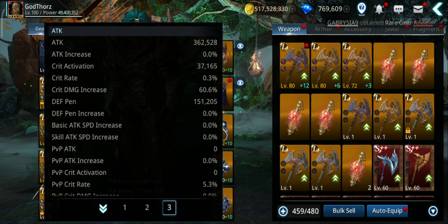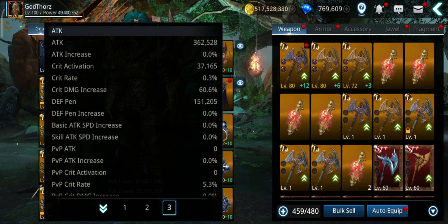Hello guys, welcome back to a new Darkness Rises video. In this video I'm going to show you how you can get 3 million attack power, increase it up by 235% — so a lot of power guys.